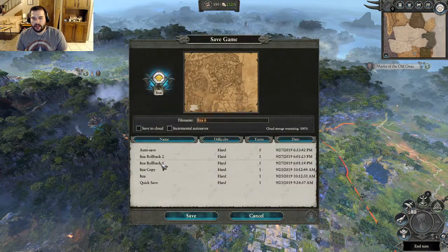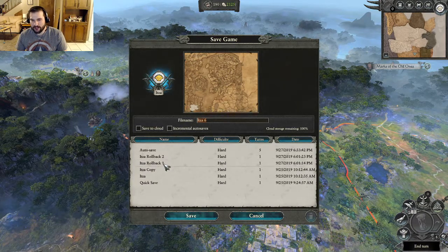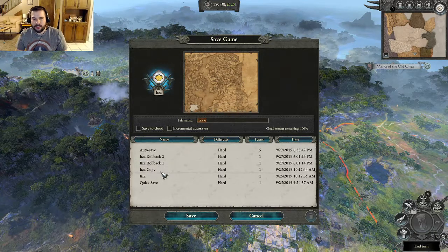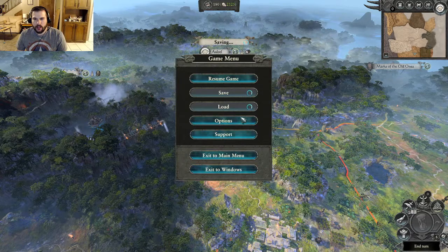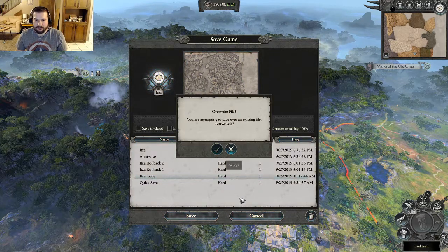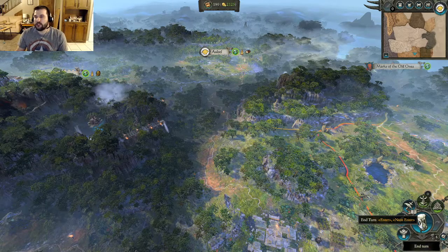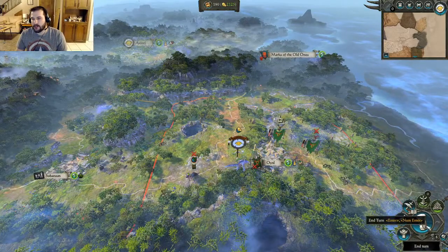I've created some save files called 'rollback' — basically, if an episode doesn't film properly I can always reload these. That's the only type of save scumming I'll be doing, and it won't be because I lost — just if an episode doesn't record. Occasionally I might quick save before a fight, not because I'm going to reload it, but just because having more saves is good. I probably should have quick saved before that last fight. The game also autosaves every time you hit end turn, so you can reload the save right before the turn actually ends. If you haven't saved in a while, you can always at least go back to the end of the previous turn.